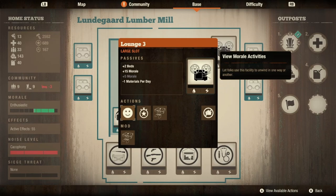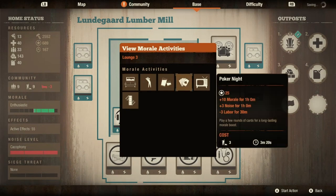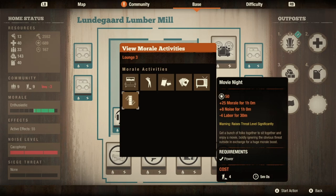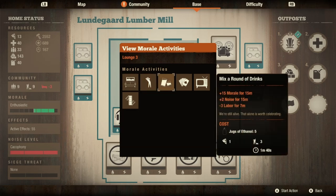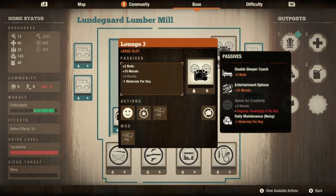The morale activities include schedule a break, play games, mix a round of drinks, poker night at level 2, and watch TV and movie night at level 3. Movie night will take a lot of labor and raise your noise quite a lot, but it gives you a big 25 morale bump for a full hour - highest on here by far. The only thing close is mix a round of drinks, but that only lasts 15 minutes. If you want to hit 100 morale for your achievement, or if you have a fight break out, movie night can help remedy that pretty quickly.